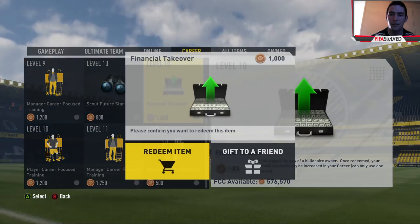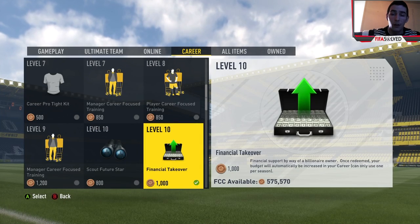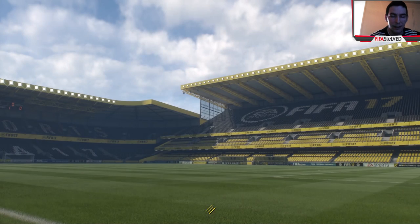We're going to unlock Level 10. As I said, a billionaire takes over your club and you get the funds pretty much instantly. Click 'Redeem Item,' and you'll see 'Congratulations, you own this item.' Then go back to Play.